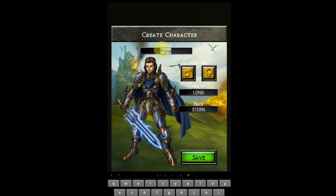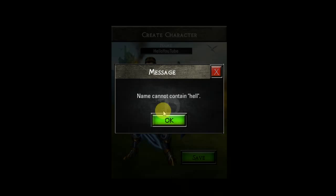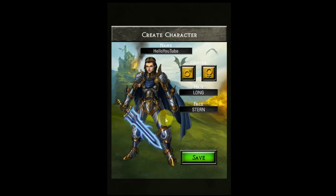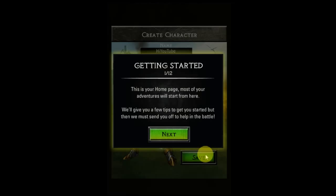Oh, I forgot to enter a name. Let's go really obvious here — 'Hello Interloper.' I have to hold shift. I can't fit it all. How about this — 'Hello YouTube.' Name can't contain 'hell.' Okay, I'm going to be 'Hi YouTube' then. Alright, so getting started. This is your homepage — most of your adventures will start from here.